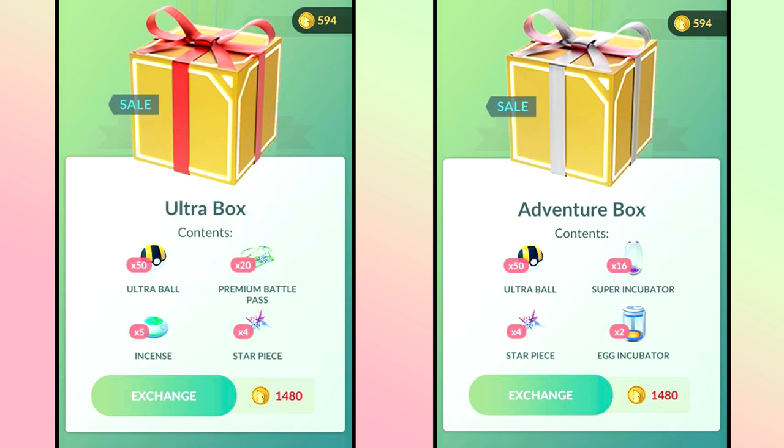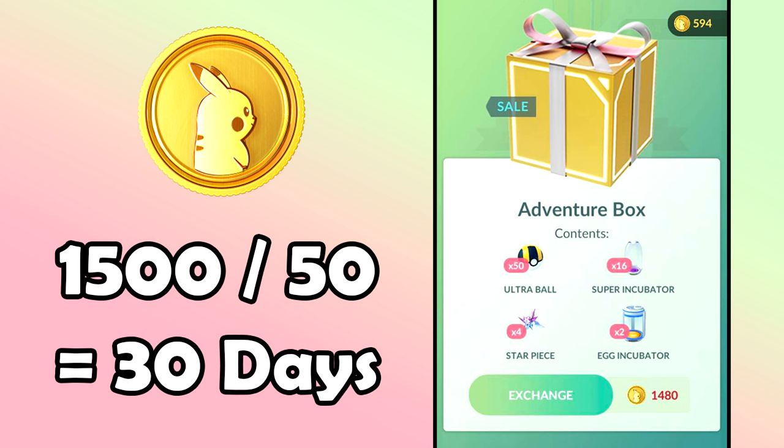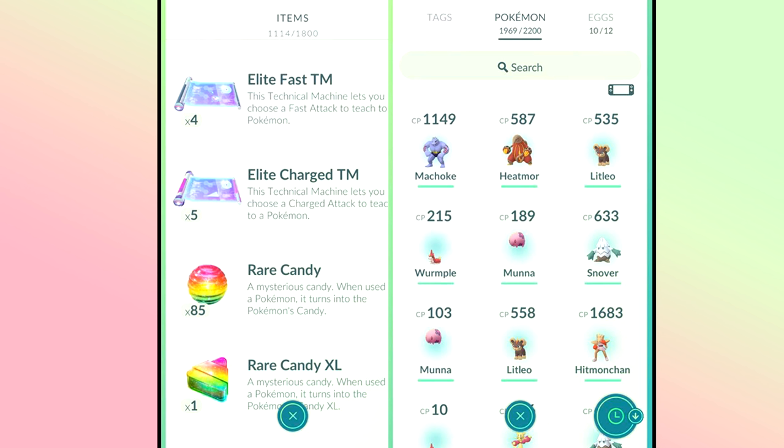Those boxes cost 1,480 coins, and accumulating about 1,500 PokéCoins is going to take roughly a month of collecting your daily 50 from gyms. Once you feel comfortable with your Pokémon storage and bag space, start stockpiling coins. Personally, I'm sitting on about 2,200 Pokémon storage and 1,800 bag space after five years of playing, and that feels like enough. Once you feel comfortable, save the rest of your coins to get more premium items in-game — but wait for a really good deal.